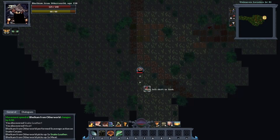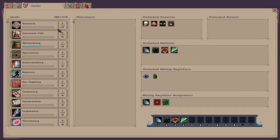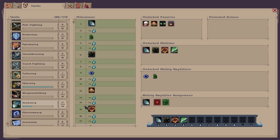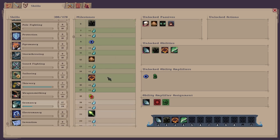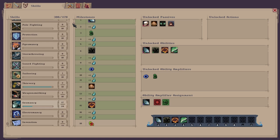Hello guys, this is the top ability mods that you need to be using in your playthroughs in Soul Ash 2. Starting off at number one we have Geomancy. Geomancy is a mod you can download from the Steam Workshop and you can level it all the way up to level 50, unlocking some cool abilities along the way.